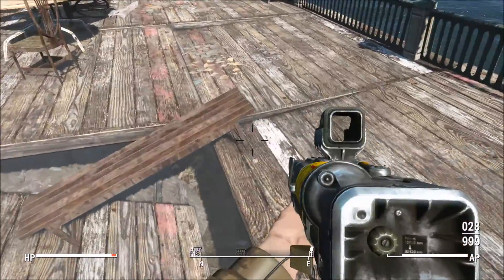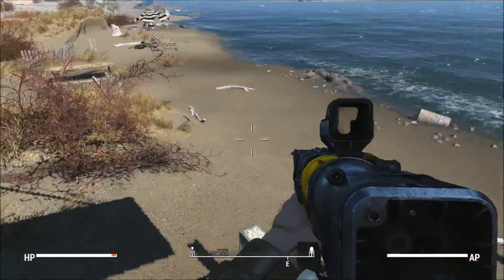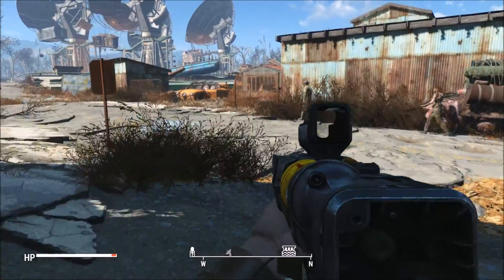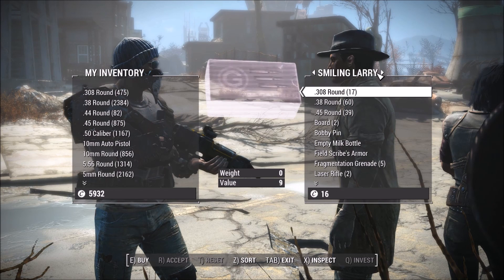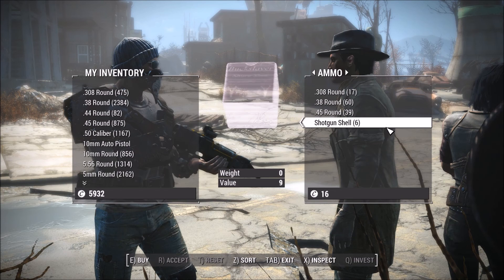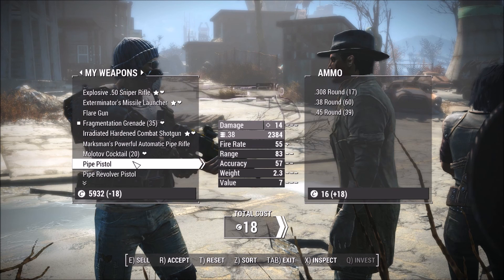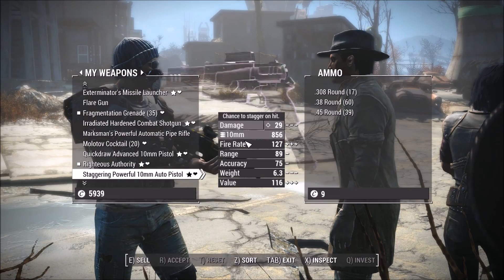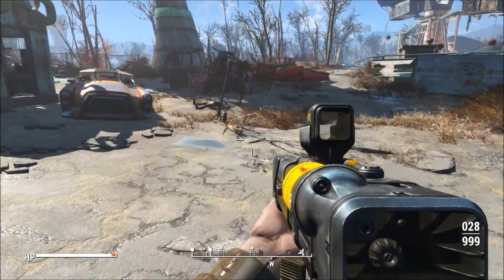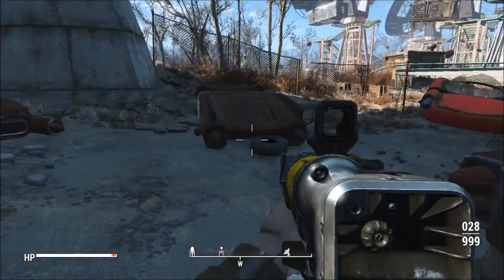That must have just been the one guy. Let's see what this guy's got — you looking to trade? I think I took all this money off him, didn't I. Shotgun shells — six, I need them. Oh, they must have killed him — I didn't.